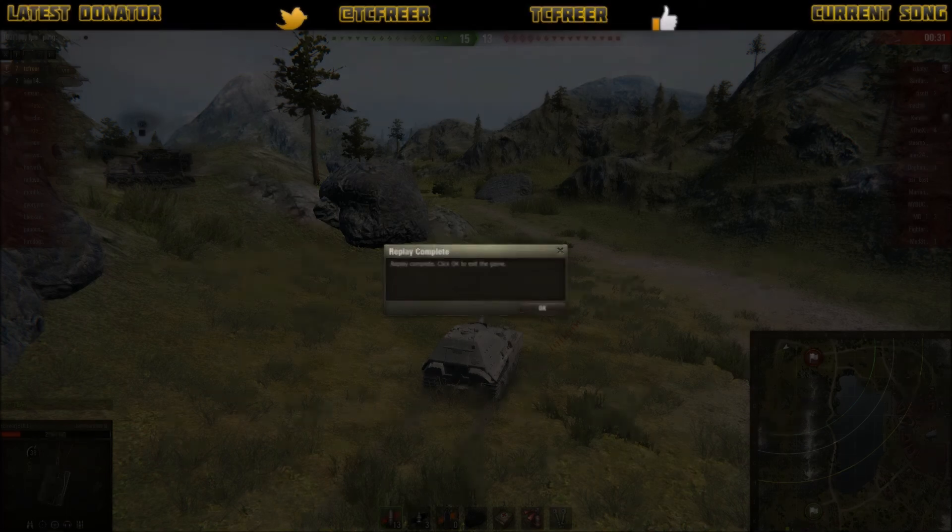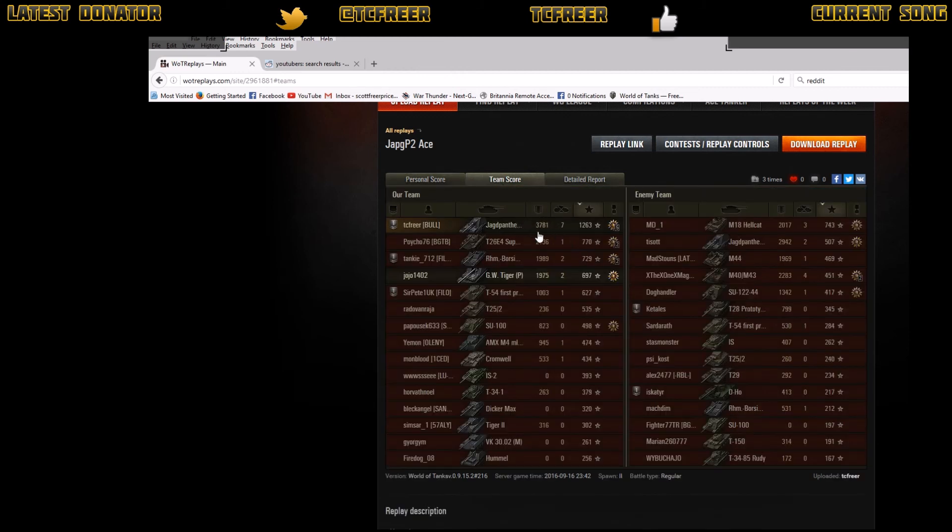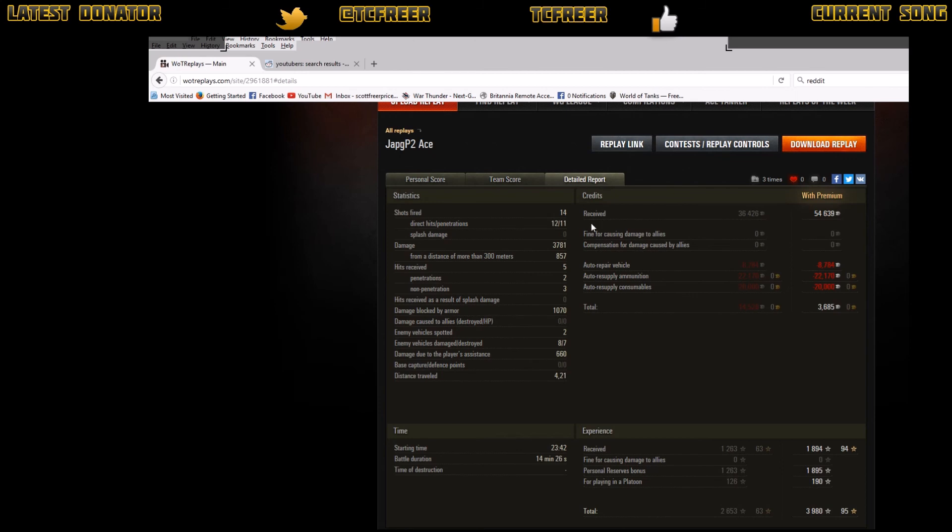Let's go to the post-game stats. Mastery badge — Bruiser, Duelist, Fire for Effect, High Caliber, Top Gun. 54,639 credits with 3,980 XP. I was running some credit bonuses last night to aid the grind, which is why that's so inflated. Team score: 3,781 damage — about 1,600 more than the next person on the team. Really nice showing for the Jagdpanther 2. 1,263 base experience — even without bonuses, it's a really good game. We fired 14, 12 hit, 11 penetrated.